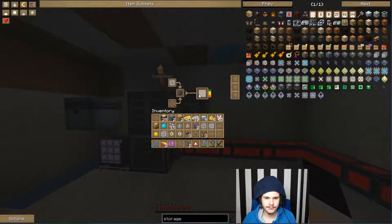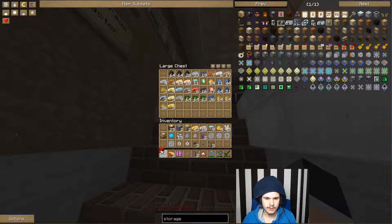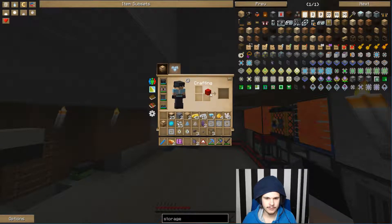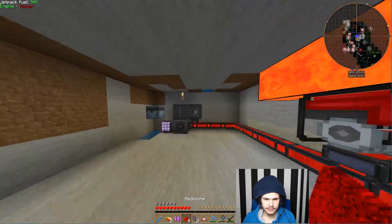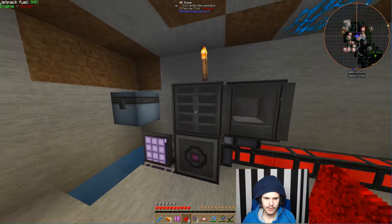Here we go. And then this one, this one, and then just a redstone. Pick up another block of redstone and convert it back into normal redstone. Place it in there. Here — logic processor. That's how you make one.